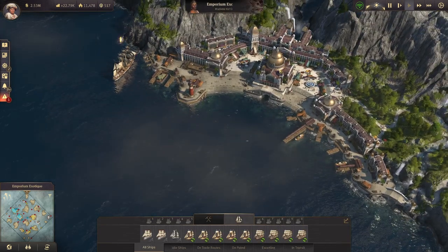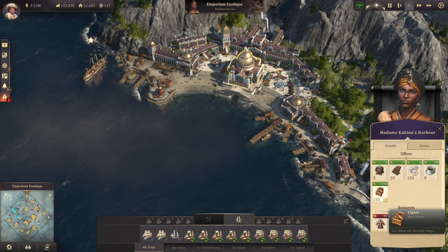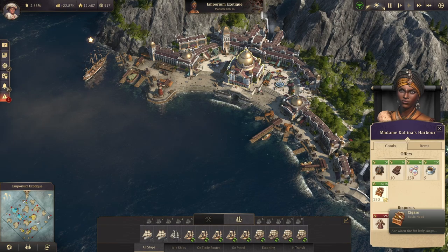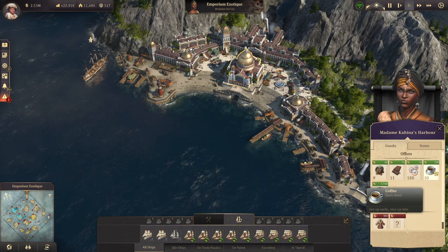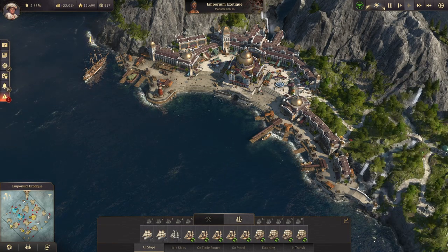Cigars are a little different story. Cigars, as you can see, are insanely expensive — they cost 2,000 per ton. I'm not going to be buying cigars from Madame Kahina. That's just too much money — we're not going to go up to 2,000 for it.